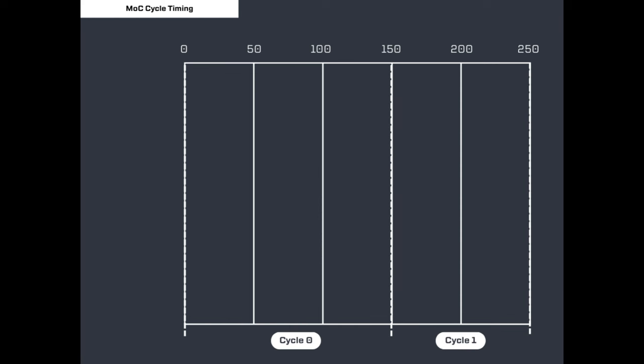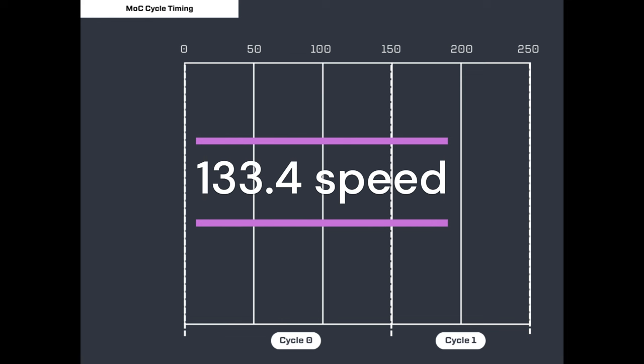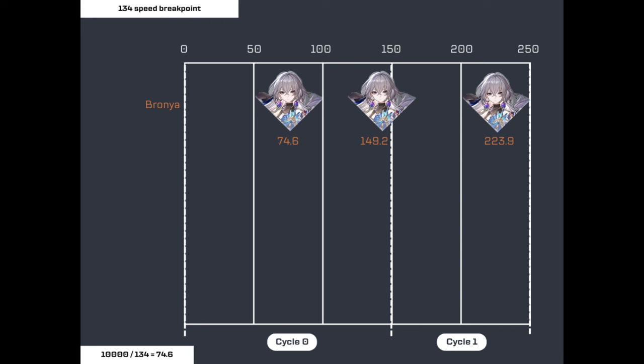Because the initial zero cycle gives us an extra 50 minutes on its timer, it's easier to act twice on cycle zero than on subsequent cycles. So if your goal is to act twice on the very first cycle, the speed you need is the infamous 133.4 speed breakpoint, or 134 speed rounded up. If your character has 134 speed or more, they get to act twice on the very first cycle — that's probably why you hear this number thrown around a lot.